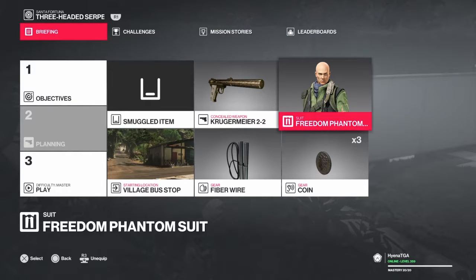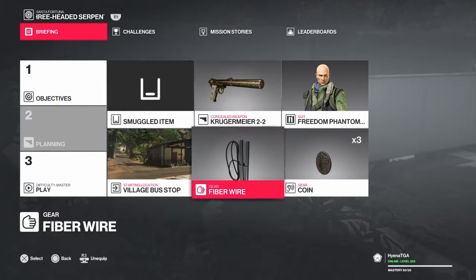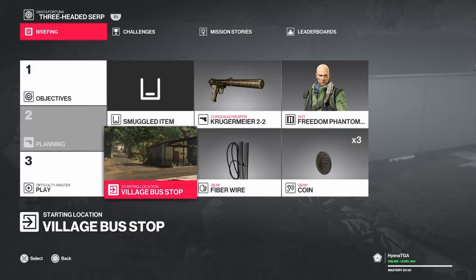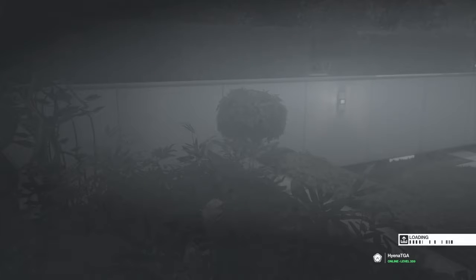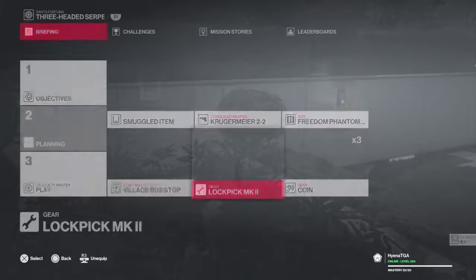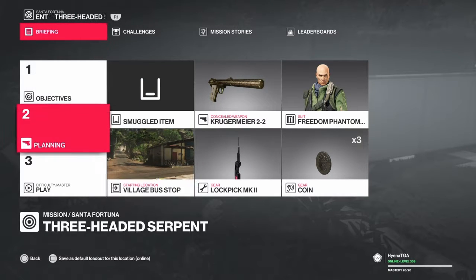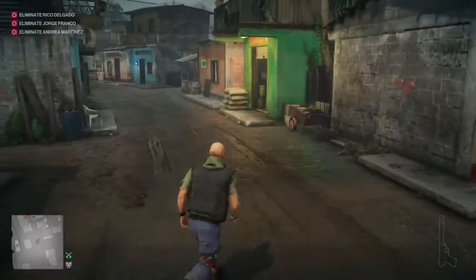Hey guys, your friendly neighborhood Canadian here, HyenaGTA. Today we're going to be doing the Silent Assassin Suit Only in Santa Fortuna - Three-Headed Snake. We're just going to bring along any gun and basically your default items. Actually, I'm going to bring along a lockpick instead. Starting off in the village bus stop, this is on Master difficulty, so let's hit play.